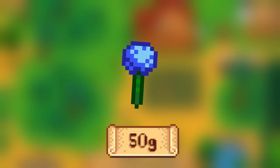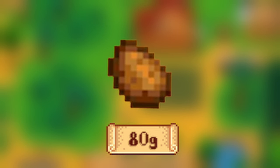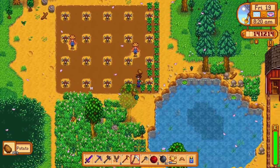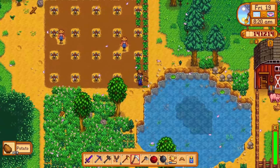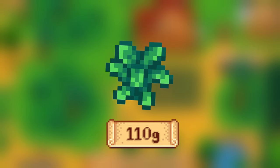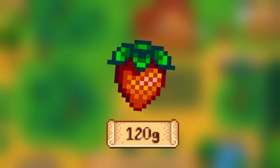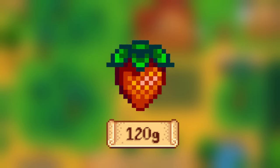Blue Jazz takes 7 days to grow and sells for 50g. Potatoes take 6 days to grow and sell for 80g. Potatoes also have the ability to multi-harvest, meaning that sometimes multiple potatoes will appear from one single potato spot. Kale takes 6 days to grow and sells for 110g. Strawberries take 8 days to grow and 4 days to regrow, selling for 120g each.